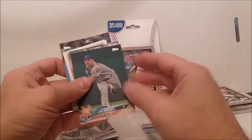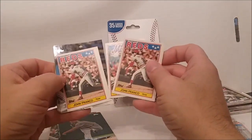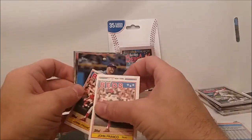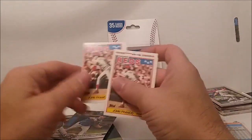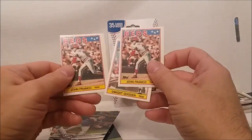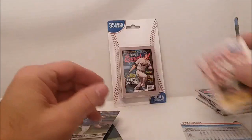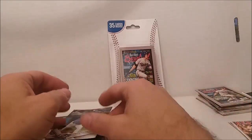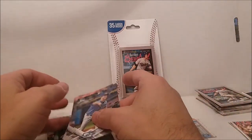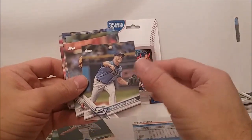We have John — oops, let me get those little guys out of the way. Oh my god, what the heck? I think I just got them out of order, but that's all right. Two John Francos! Really? Geez. Give me crappy cards, at least give me three different ones. All right, we're going with these guys.